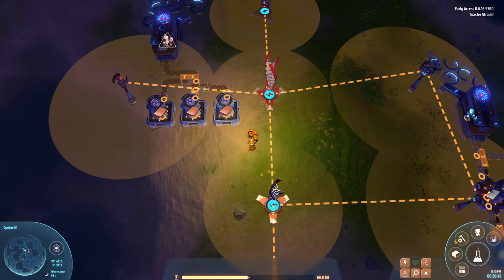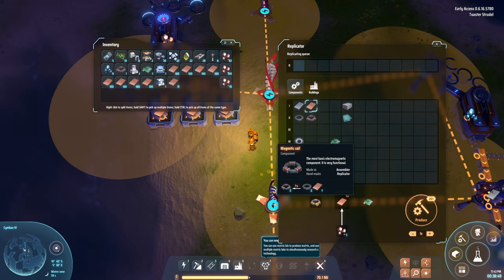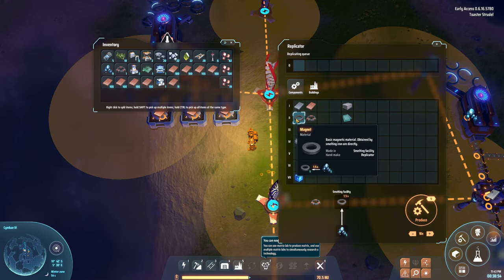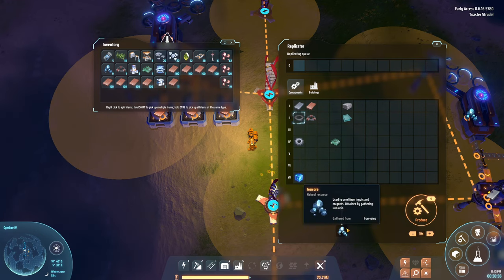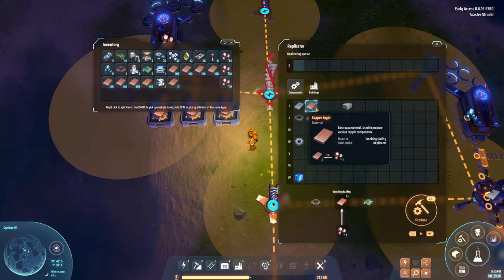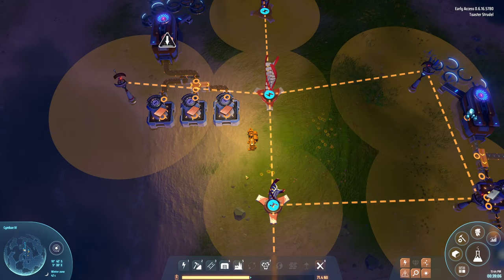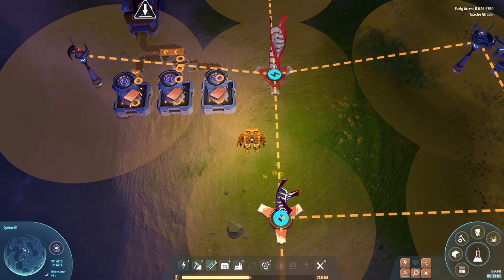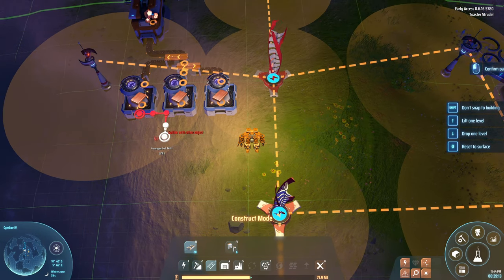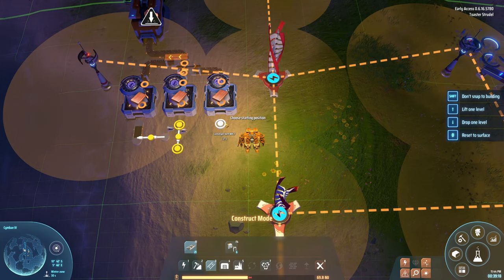Copper ingots — what can they make? Is there a way to see what everything produces? Copper ingots can feed into further production chains. Right now, if anything, I probably just want to combine all this output and store it.